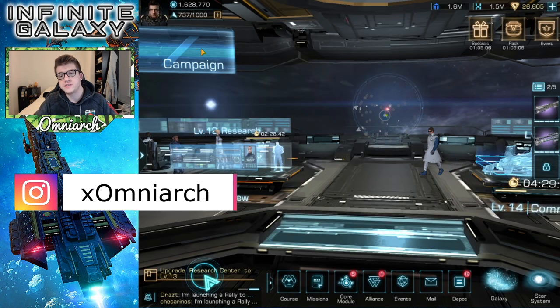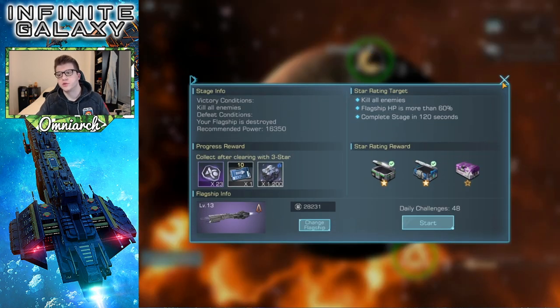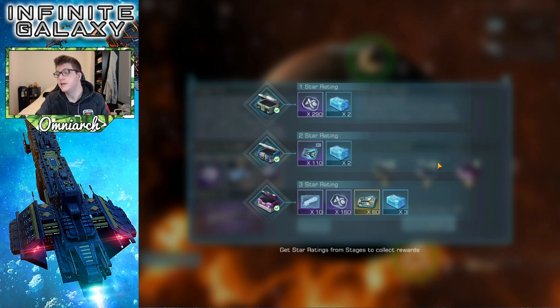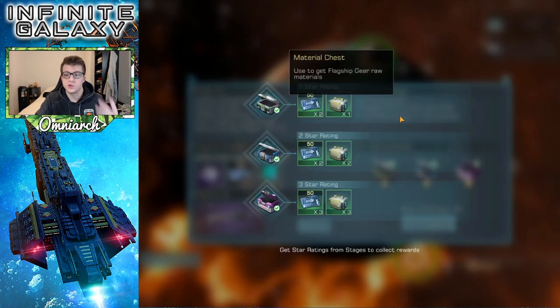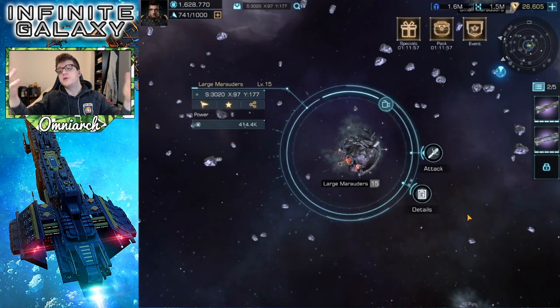Next is the campaign. Getting three stars on these missions is crucial. The boss battle — if you get three stars — gives you upwards of seven or more flagship gear blueprint chests. Compared to dailies where you only get one, this is super important. All the campaign missions leading up to that point also give you material chests, which you can use to craft different pieces of gear.